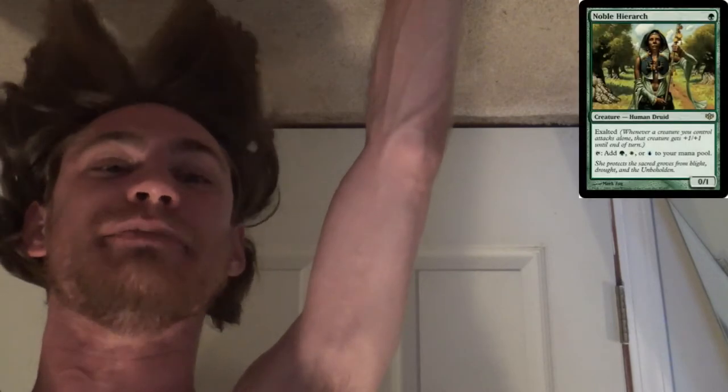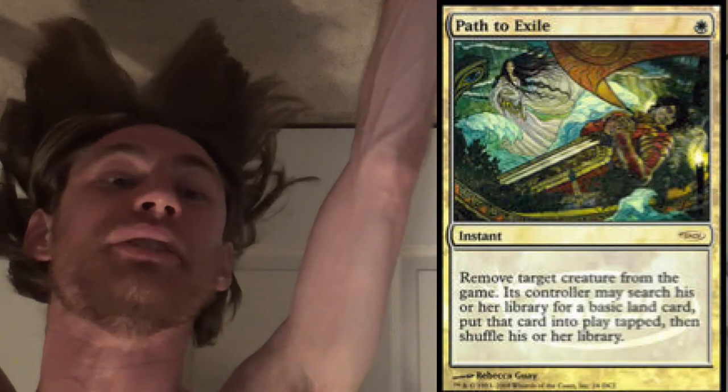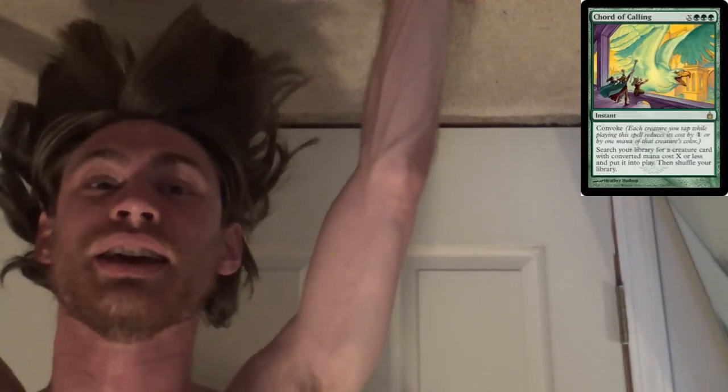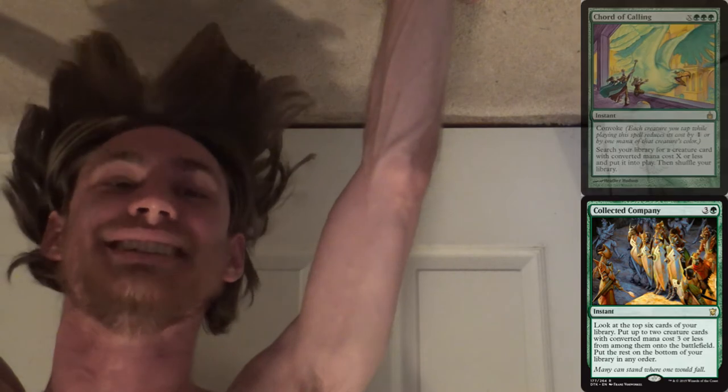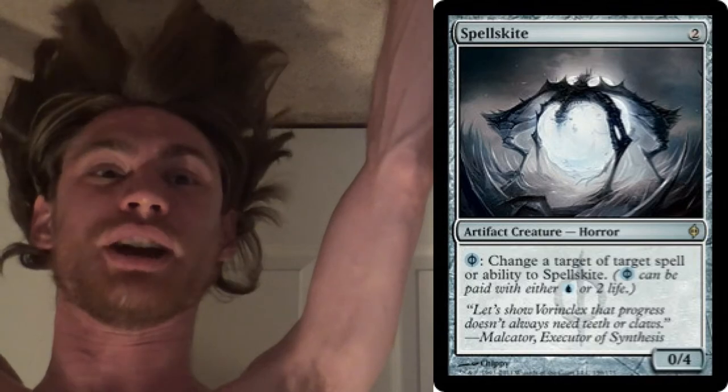Everything else in the deck is built around that. Noble Hierarch ramps you; Simian Spirit Guide, if you run that, ramps you as well. It should be noted that since this is a white deck, it can run Path to Exile for interaction. But more importantly, since it's a green combo deck, it can run Chord of Calling and Collected Company, which makes this an awfully consistent deck. When you consider Devoted Druid as a ramp creature plus Noble Hierarch plus Simian Spirit Guide, you can get up to four mana awfully quickly. And since it's a Chord deck, you can also go for silver bullets like Spellskite, Reclamation Sage, or Kataki, War's Wage, which can help protect your combo or disrupt the opponent.